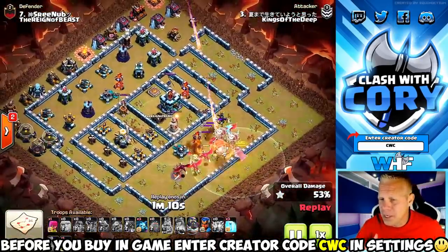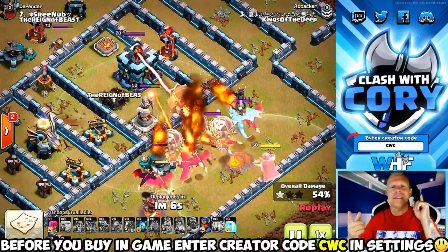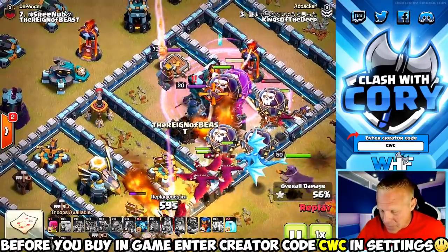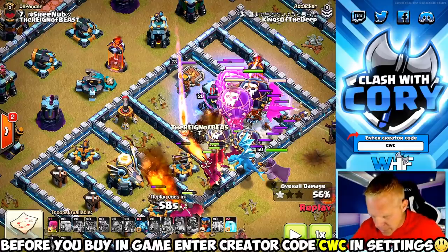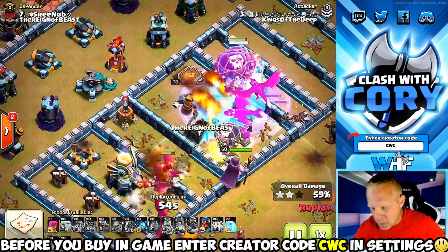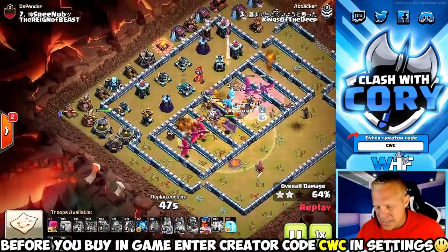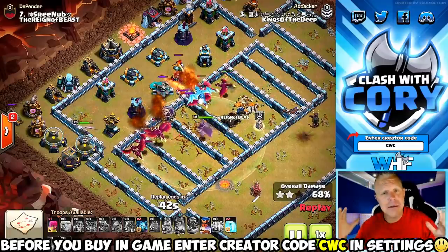He ended up taking out not just the clan castle in the middle but sweepers as well - sweepers are big-time value on dragon attacks. Look at that perfectly timed grand warden ability: it was tanking eagle shots and scatter shots, and it also kept the blimp invincible so the blimp would make it to the town hall. He didn't save the grand warden ability for the town hall, which can hurt you if all your troops congregate there, but with a blimp going toward it that's able to take it out on its own.